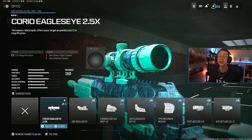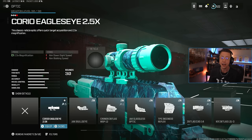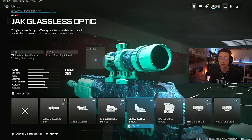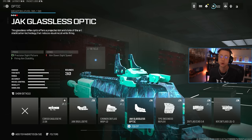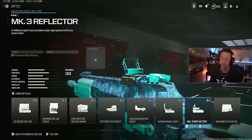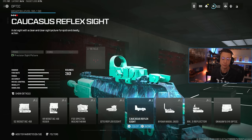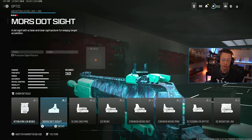We are consistently seeing a lot of updates to the optic category, particularly with aftermarket parts. We've seen a lot of new options enter the mix for mid to long range. My go-to is always going to be the 2.5x Eagle Eye. For close range there's a lot of versatility — if you want a blue dot looking optic, the Glassless works great and also adds firing aim stability, which other optics won't do. There's also the MK3 Reflector, the NIDAR 2023 for a yellow dot, the Slate Reflector, and the Slimline.